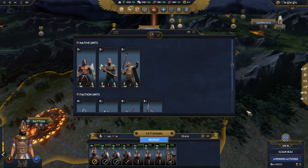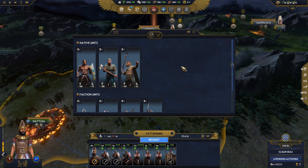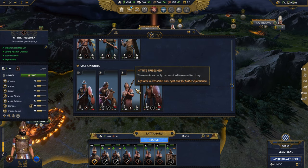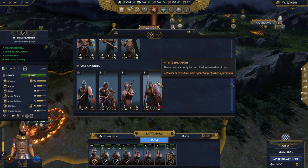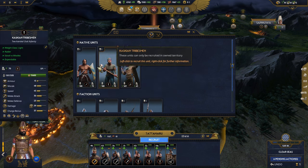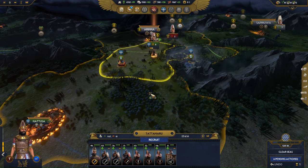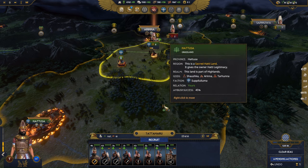We've got native units recruited from the province — Asia Minor Militia, Kashkian tribesmen, and Kashkian javelin throwers — and our faction units: Khatushan swordsmen, Hittite axemen, Hittite tribesmen, and Hittite spearmen. The Hittite roster at the beginning is more defensive in nature, but the local units, the Kashkians especially, are pretty good on the offense. I'm going to recruit a couple of those. I hope you enjoyed Total War Pharaoh — we'll play a whole bunch of turns the next few weeks. If you enjoy historical Total Wars and their mods, consider subscribing and liking this video, and I'll see you in the next one.